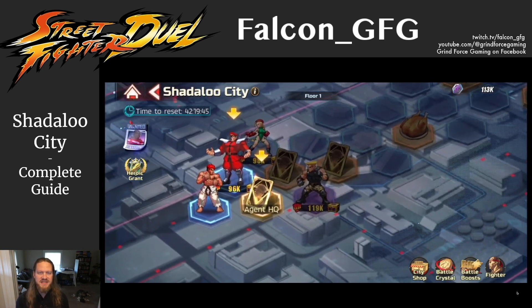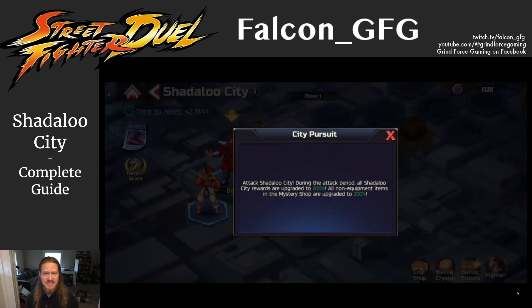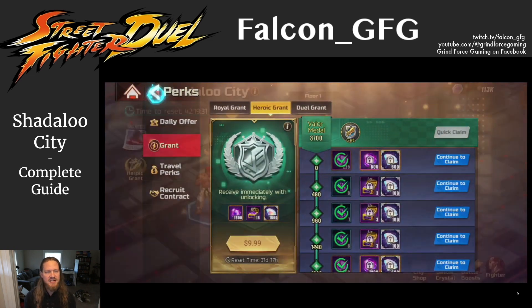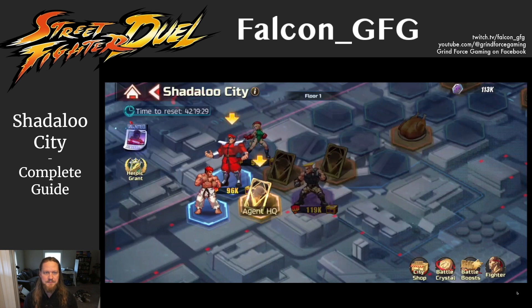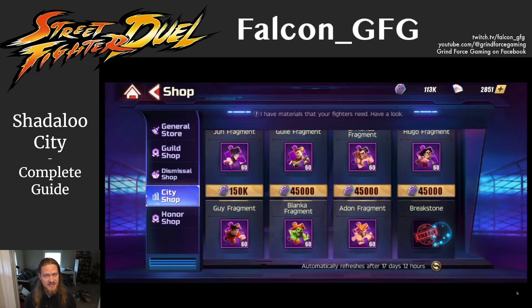At the left side of the Shadaloo City screen, if there's an event active, you'll see a poster like this which gives you the details. City Pursuit is active right now, which gets us that 200% bonus. Below that is the Heroic Grant. You'll get progress toward these milestones as you play, so they give you a way to access it here. At the bottom, they give us a City Shop button in case you want to spend the City Tips that you earn here.